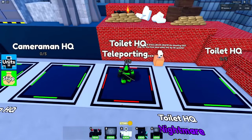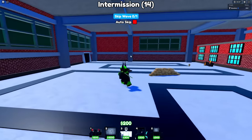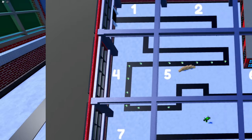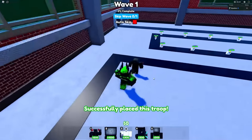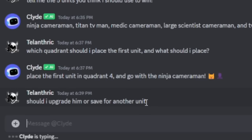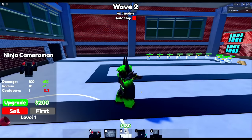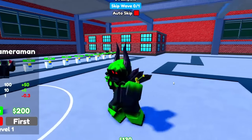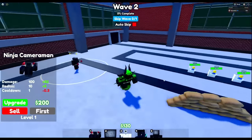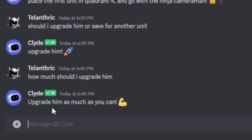Now let's join Toilet HQ. I'm asking the AI what quadrant I should put the first unit in — Quadrant 4 and the Ninja Cameraman. That's not even bad at all. Quadrant 4 includes right after this turn, so I'm going to put the first one right here. I'm going to ask it: should I upgrade him or save for another unit? Discord's AI is actually out here giving good advice — upgrade him.